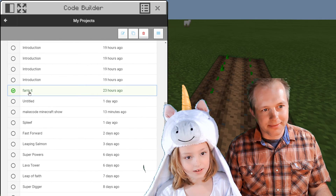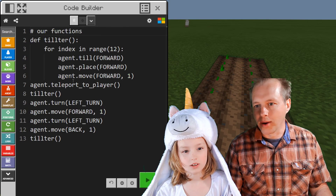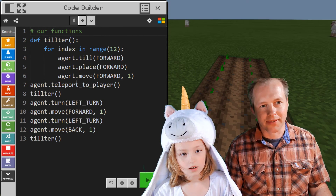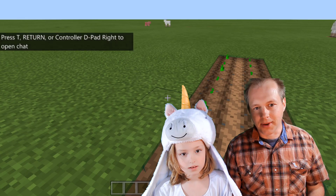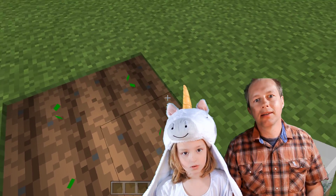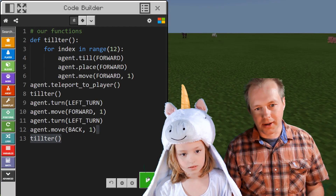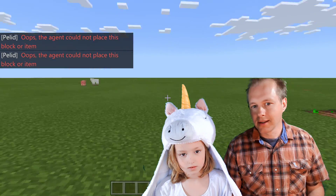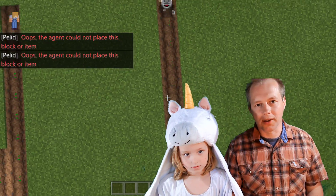We were farming it. That's the code we ended up with, let's run it. Let's see what our little agent is doing, but it's sort of on tilted grass. Let's run again. Agent — okay, so he's moving. I think he's moving 12 times.